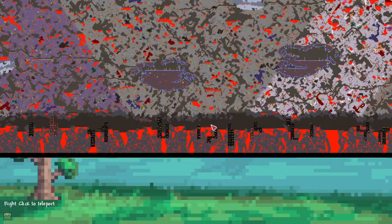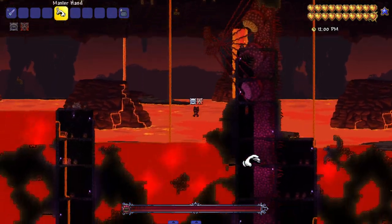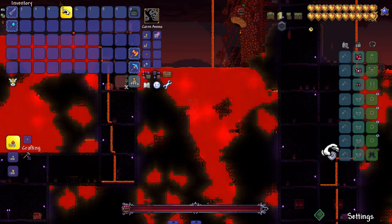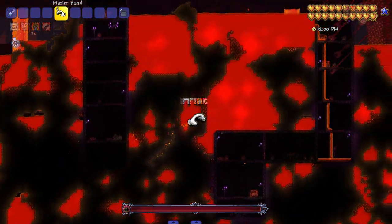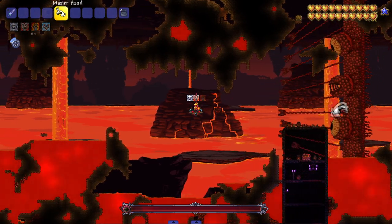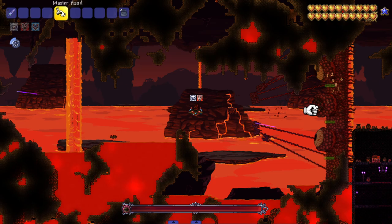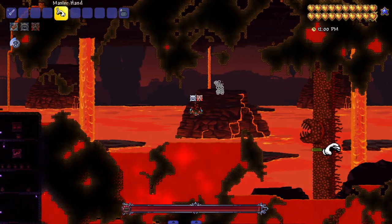One interaction I want to see is with the Wall of Flesh — immovable force versus immovable object. I'm just sinking — where are my wings? Let me grab myself and move around. I got his eye, and it just pops back on. It won't let me grab his mouth — there you go, I grabbed his mouth and his eyes vanished.